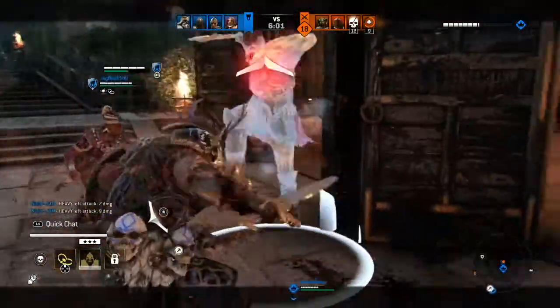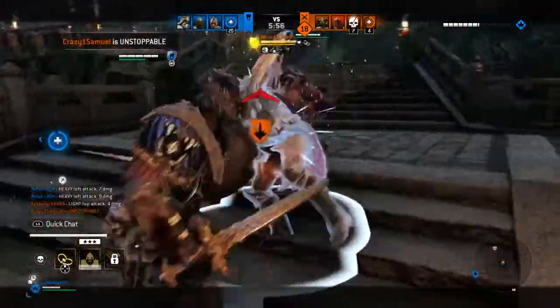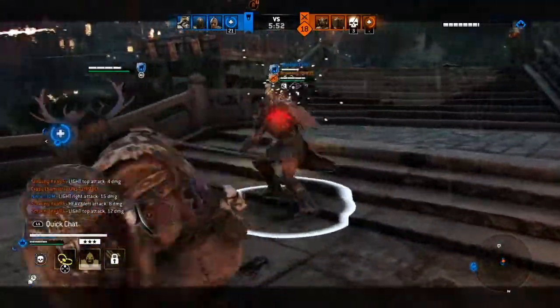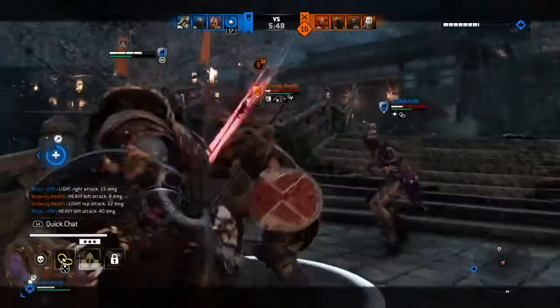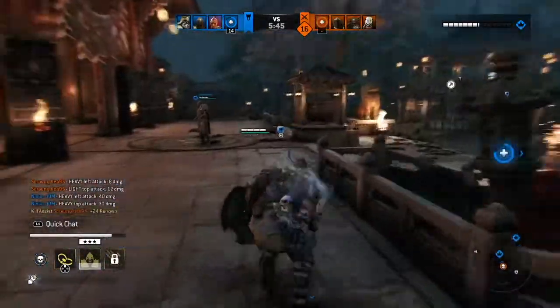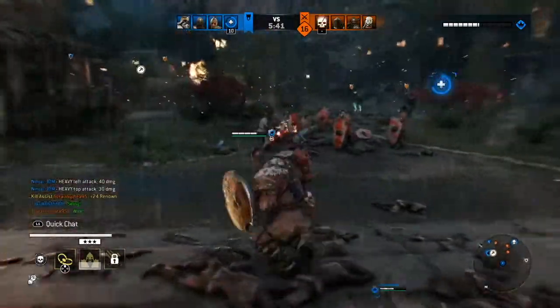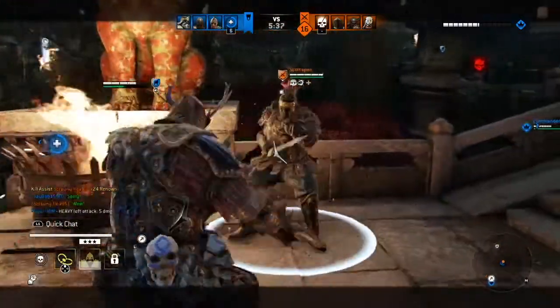Again going back now just to defend the commander. It looks like the Valkyrie's got quite a lot of his health down. I got a guard break and I'll leave the Shaman to get the execution. Again now I'm just keeping an eye on the commander.